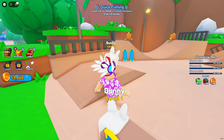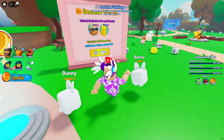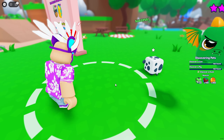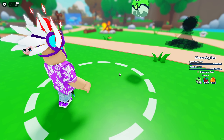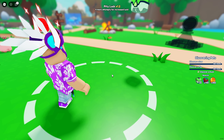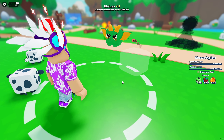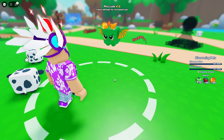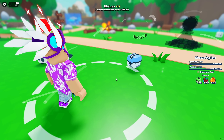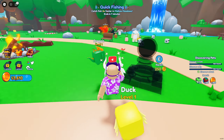We can get another pet slot for 3,000 coins, some storage, and a coin multiplier — that's pretty sweet. Let's try to get some rarer pets, going for two-star ones around here. This one has a star — let's see if we can get it. It keeps escaping. I will waste every single one of these cubes — please just give me the pet. We got it! Let's put that three-star on the team.